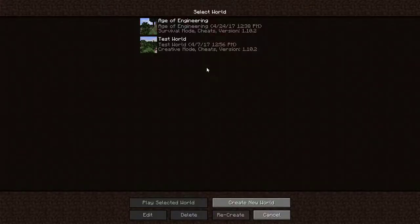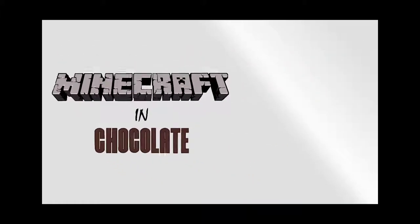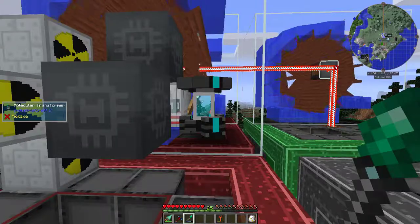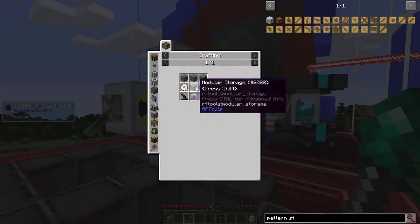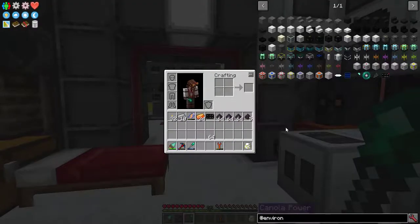Last episode, I said I would set up a replicator system, but the pattern storage block vital to that system requires an RF Tools machine frame for the modular storage block, which means I need age 7. But I'm not done with age 6, because with age 6 comes environmental tech.